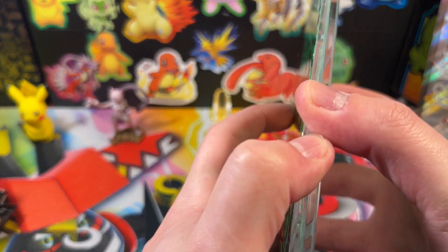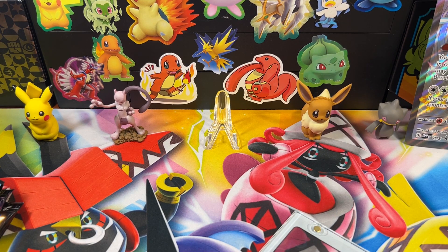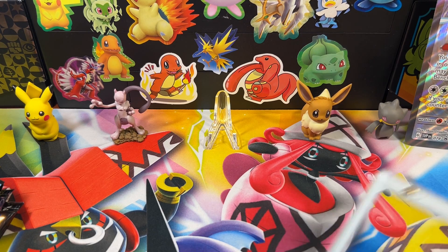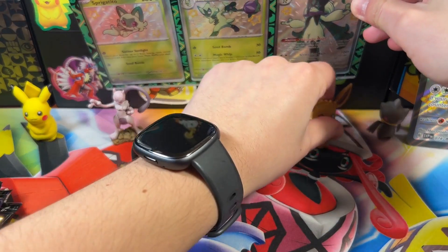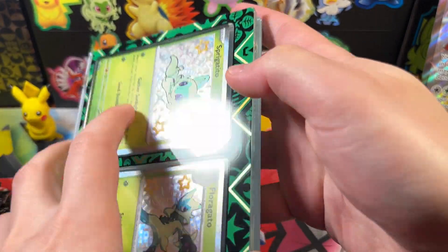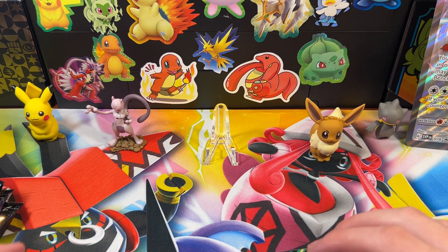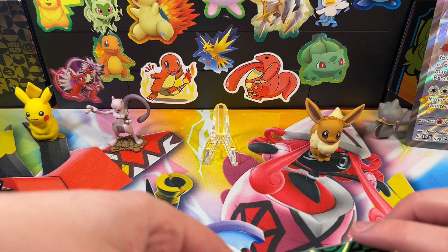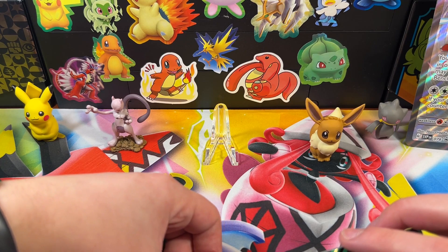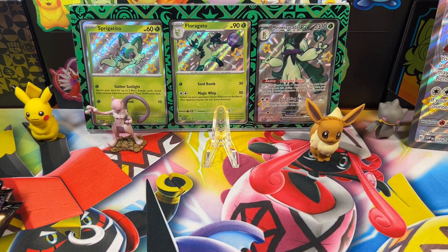I'm going to try to fit all three promo cards into the display. They'll fit, but they're very staticky and they go in the wrong places if you're not careful. Sprigatito got stuck, then Floragato got stuck. Meow Scarada looks a little off. Oh well — the plastic stand kind of looks ugly anyway, so I'm not going to use it.